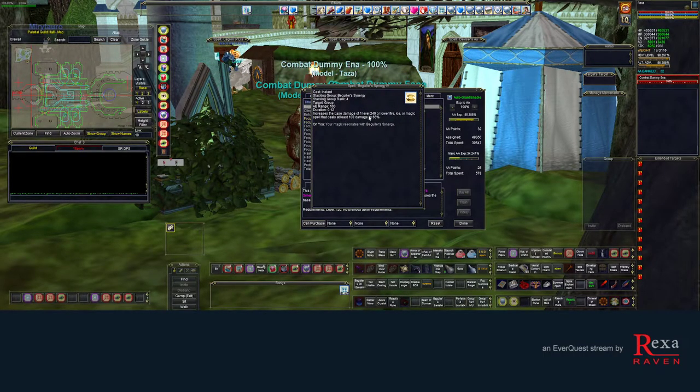Lastly, under your Focus tab, make sure you have Beguiler's Synergy maxed. Every time you cast your Mind Reap Nuke, you have a 100% chance to trigger Beguiler's Synergy on all group members. It increases the base damage of one fire, ice, or magic spell that does at least 100 damage by 65%. A huge bulk of your sustained ADPS will be coming from proccing this ability.